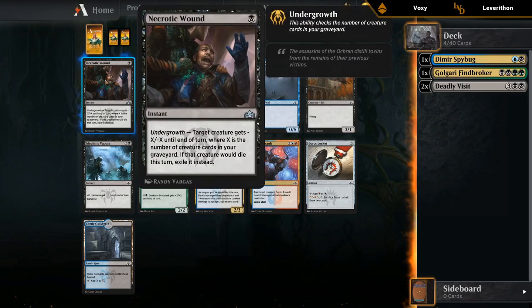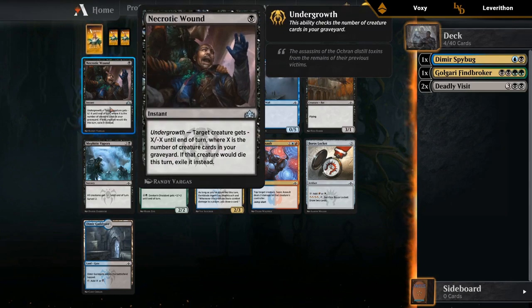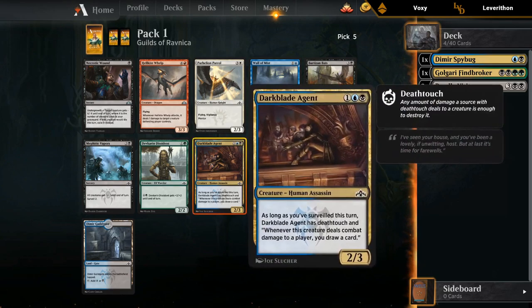Necrotic Wound is totally serviceable in both Dimir and Golgari, usually better in Golgari since you end up with more creatures in the graveyard. Gotta view it as a cheap removal spell you cast in the late game alongside other spells — being an instant for one mana can catch the opponent off guard. There's also Darkblade Agent at fifth pick, which is relatively late. In Dimir, Agent is better than Wound. So we have to weigh that versus the fact that Wound goes in both Golgari and Dimir. Blue has seemed pretty open — two packs now with good blue cards, and even the Fine Broker pack had Sinister Sabotage and Whisper Agent. Let's commit to the Dimir guild here.